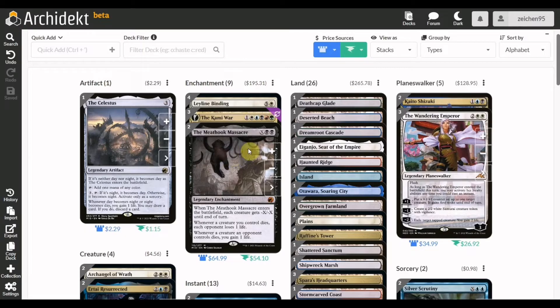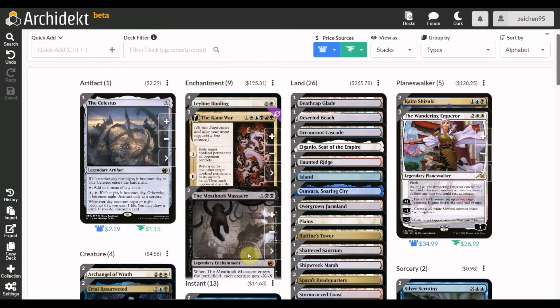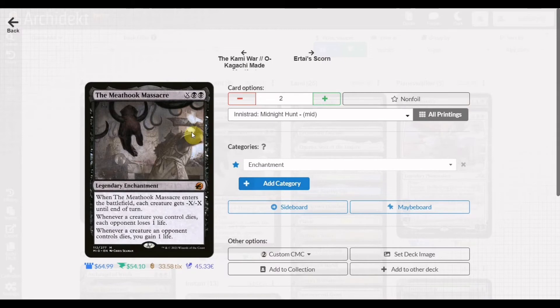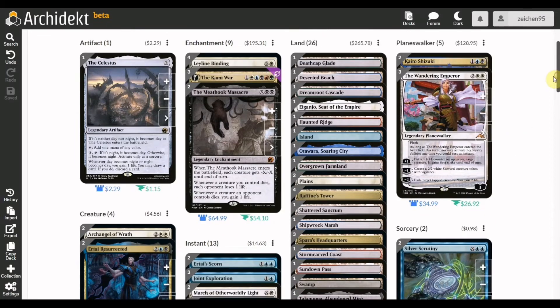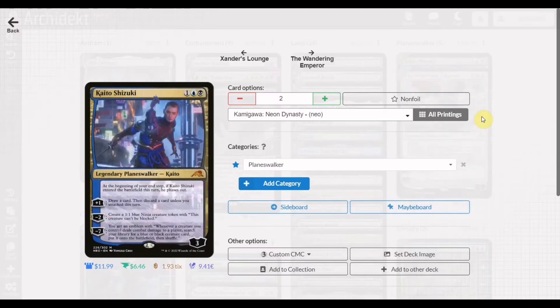Along with that we also have two copies of Mythos of Massacre: an X and two black mana sweeper that destroys creatures while also making the opponent lose life whenever a creature you control dies, so you gain life in the process as you sweep the board. This is one way to keep yourself alive into the late game as an additional life gain source.